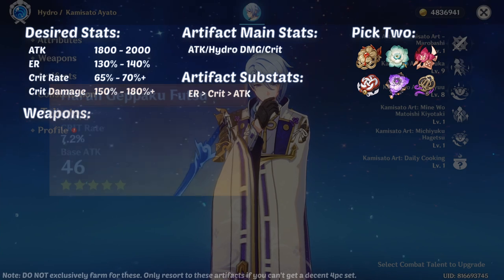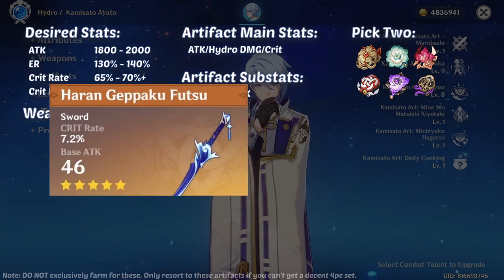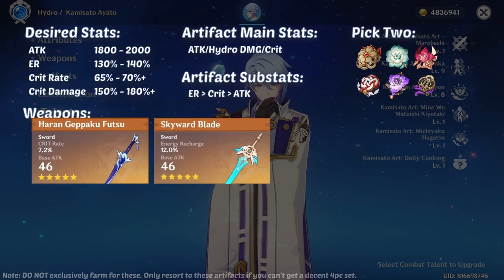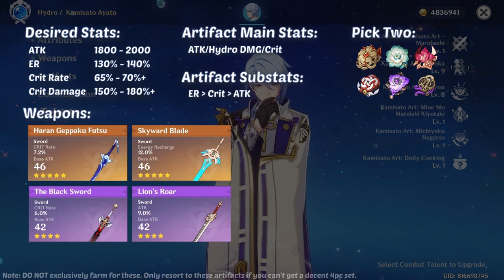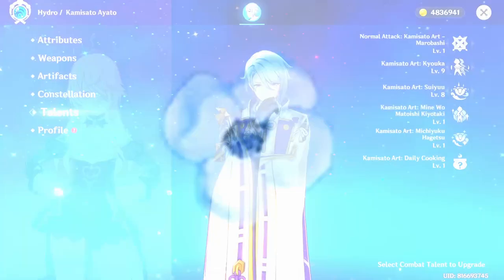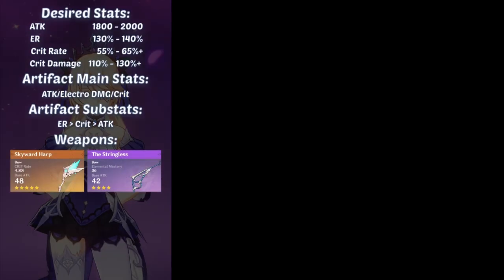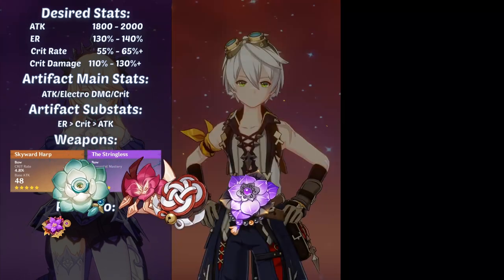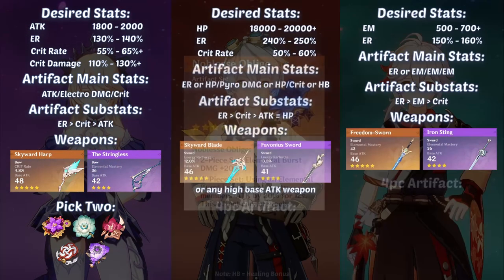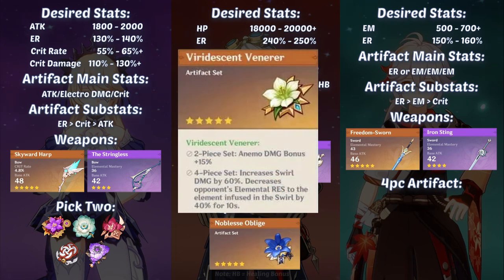For weapons, he can use Haran Geppaku Futsu or Skyward Blade for 5-star, and the Black Sword or Lion's Roar for 4-star. Now on to the supports. Fischl can use any 2-piece Thundering Fury and any of the 2-piece attack sets, while Bennett and Kazuha will use a 4-piece Noblesse Oblige and 4-piece Viridescent Venerer respectively.